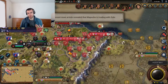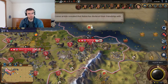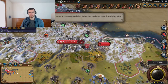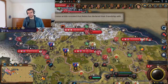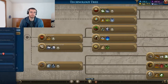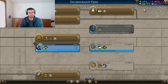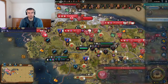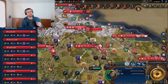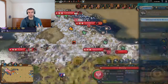In Rise and Fall there are a couple of new systems: governors and era scores. With governors, you put them in cities and they do different things with special abilities. You promote them through various ways, like building certain buildings or researching civics. There are six governors, and the governor system adds a real layer to the game.